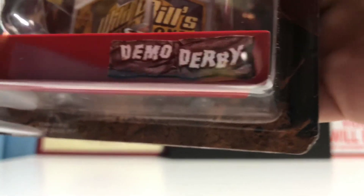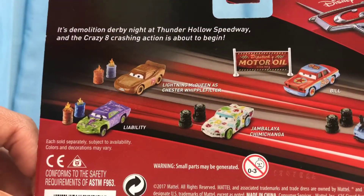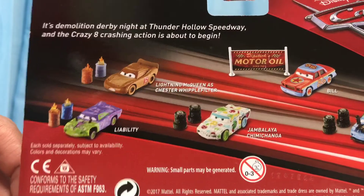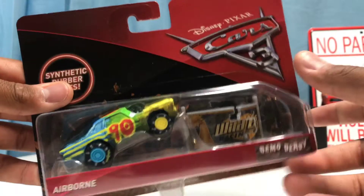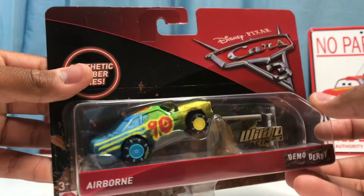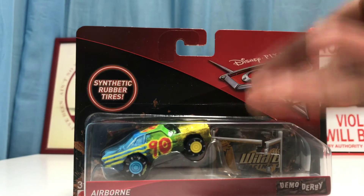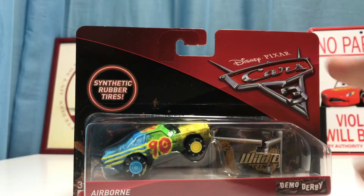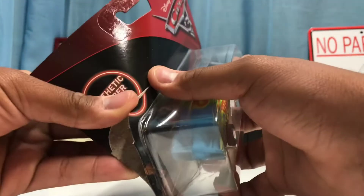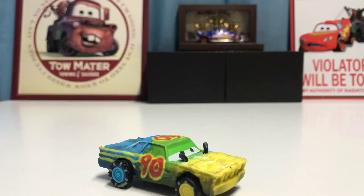It also has a demolition derby sign. On the back you can see Lightning McQueen, Chester Whipplefilter, Liability, Jambalaya Bill, and Superfly. Airborne was the one who won the vote — I actually thought he would, or at least one of the diecasts in this case since those are the most popular. We're getting down to just Liability after this, so let's go ahead and open him up.